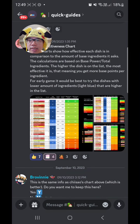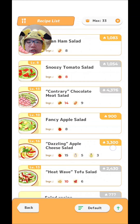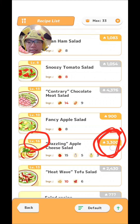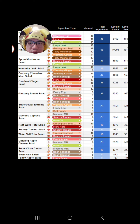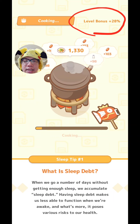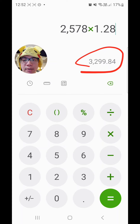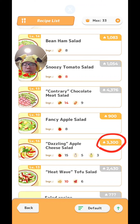Knowing the base strength isn't as important as the numbers the game gives you in the dishes menu. For example, let's take Dazzling Apple Cheese Salad, showing 3300 strength. It might look different for you because I've leveled up my dish. How the game works is: it takes the base strength of Dazzling Apple Cheese Salad, which is 2578, and multiplies that by the level bonus, which is 28% for this level 16 dish. And 2578 times 1.28 is 3300, which is the dish strength the menu showed us. So the level bonus calculation is already done for you.